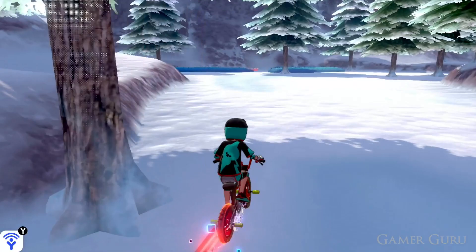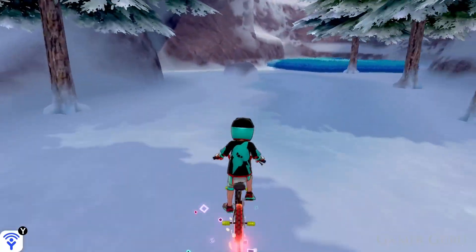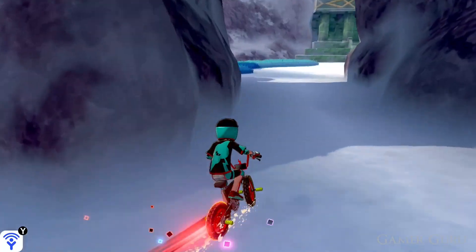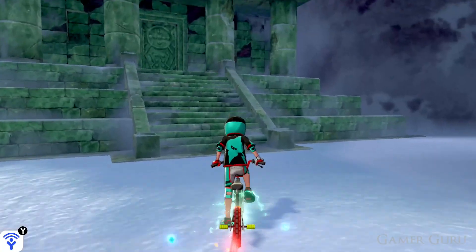To find the Iceberg Ruins it's very simple. We're simply going to take the Snowslide Slope and after the first hill we're going to find some ruins on the left hand side, and just behind these ruins we can find a bit of a secret pathway heading down towards the ruins we need to find.